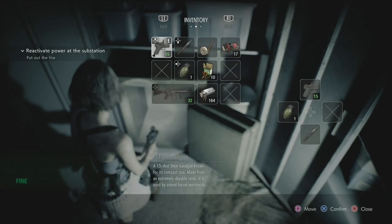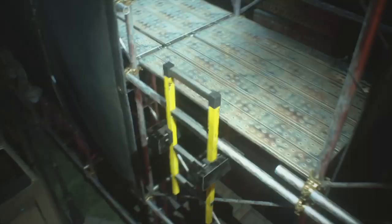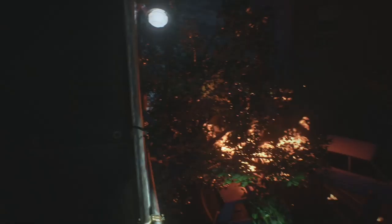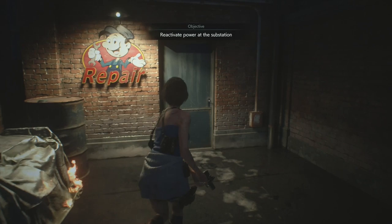Coming out this door, head along this catwalk up to the rooftop. Come around here to the rooftop - shoot this red barrel, there are two zombies down there, that's going to kill them both. Come around this corner, keep the ladder down, climb down the ladder. Use the fire hose on the fire hydrant - and we're at 11 minutes. Come through here and grab the trusty bolt cutters.